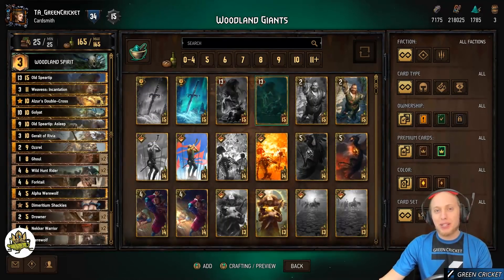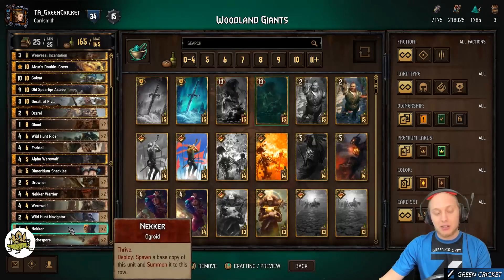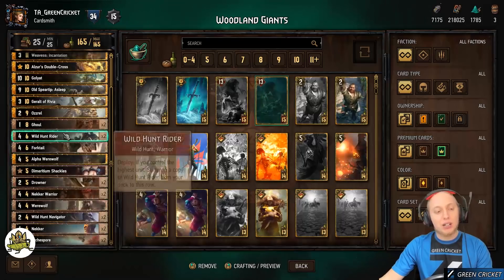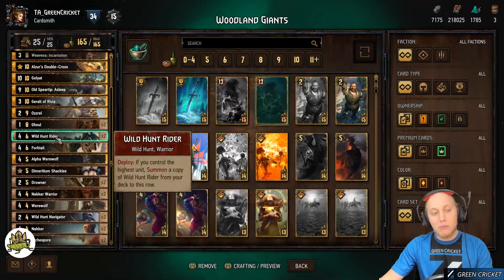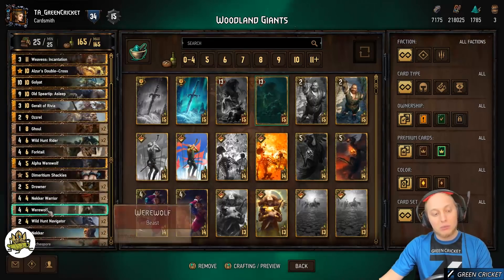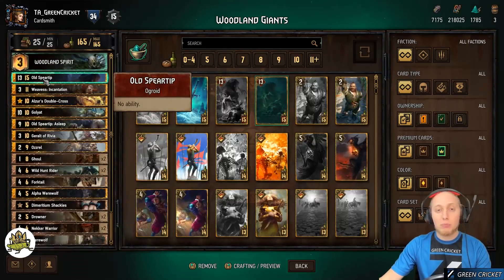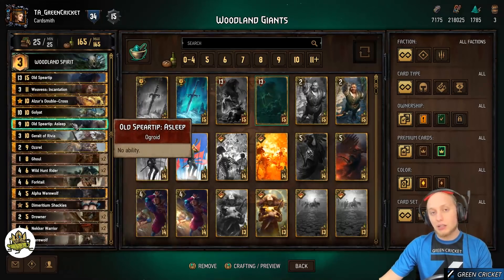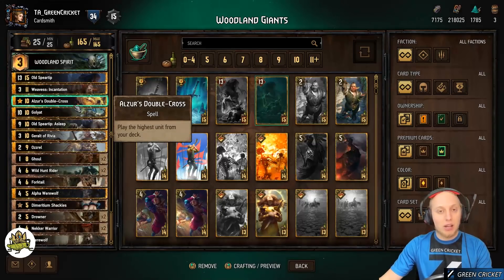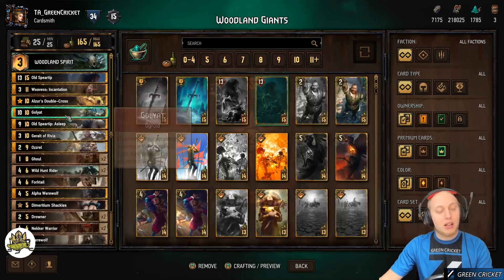Let's go quickly over the gameplay plan. Round one: start with your Nekkas, then go for Arcus Spore once the enemy deploys a unit, then Drawners. Once all your Thrive units are set up, play cards like Wild Hunt Rider — but you may need to play something like Old Spear Tip first to trigger its effect. You can also play Werewolves to buff up all your Thrive units, then play your big giant. At some point the enemy gets pushed out of the round or you pass — if you're behind but can overtake, you can bleed cards from the enemy. You don't need to win round one if you can get the enemy down to two cards.